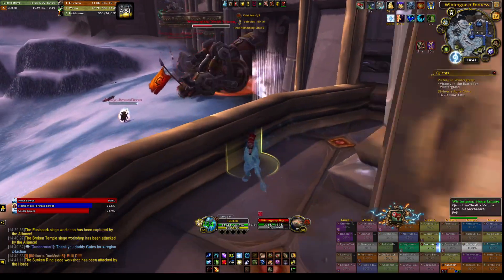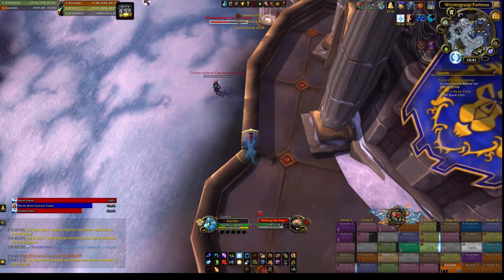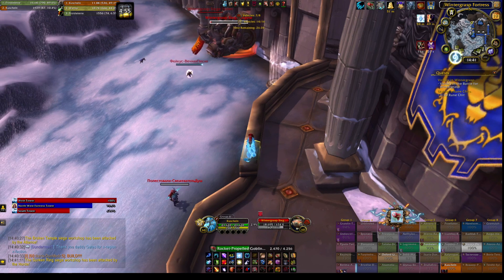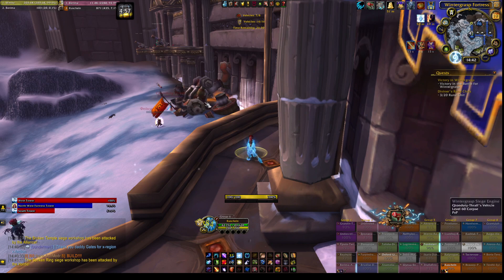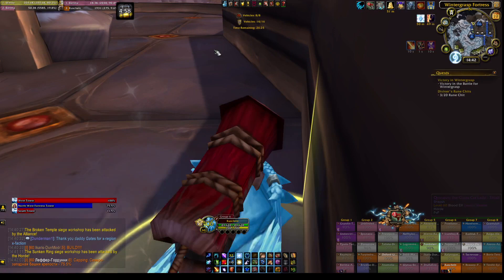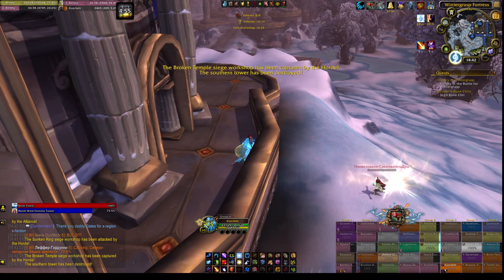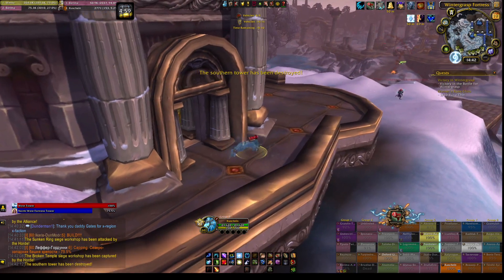Epic battlegrounds grant you 10 honor per 60 seconds before any modifiers, and are separated from your normal battleground queue. They also have no specific language skew compared to normal battlegrounds or brawls. Since you are only 1 person out of 40, epic battlegrounds are usually picked as the best honor farm if you want some relaxing farming. While you can have some impact — for example, retaking a tower or bunker in Alterac Valley as a stealthed class — overall you really can't change the outcome of a match much. While all 4 epic battlegrounds might seem equal, some are vastly superior compared to others.